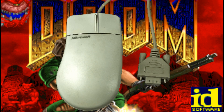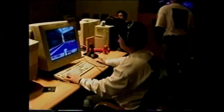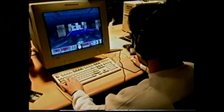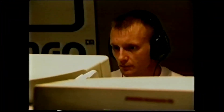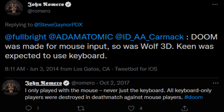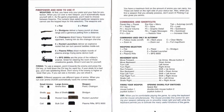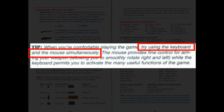Doom was always meant to be played with a mouse. Don't believe me? Look at this footage from 1995 — he's almost even using WASD. You still don't believe me? We'll just ask John Romero. You still don't believe me? We'll look at page 9 of the manual that came with the original retail version of Doom. Look at this text at the bottom of the page: 'Try using the mouse and keyboard simultaneously.' And there it is. Checkmate boomers. That's the end of that story.